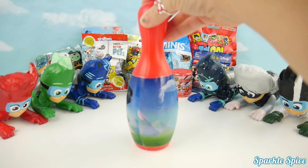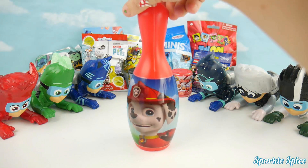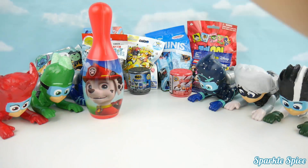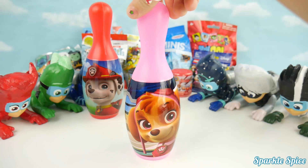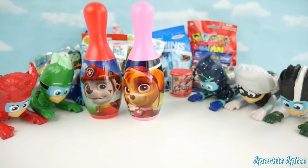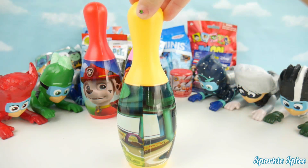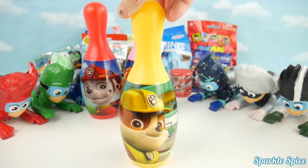We've got a red bowling pin. Can you guess who's on the red bowling pin? It's Marshall. Ready for action. Let's get him put in his place and we'll get our next bowling pin. It's a pink bowling pin. Who do you think's on this one? It's Skye, of course. Ready for action. Let's move her back in place and get our next one. Up next is a yellow bowling pin. Who do you think it is? It's Rubble, of course. Rubble on the double.